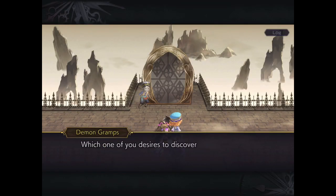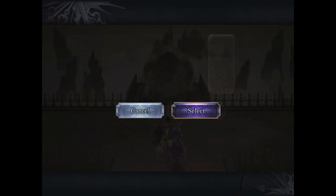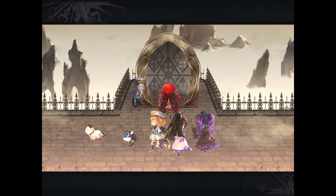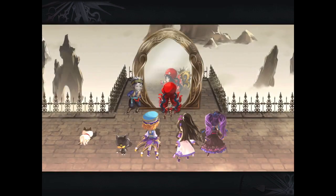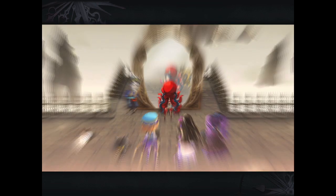Hey everyone, it's Will, Gamer Dad, with another video for you. So as promised, this is the second battle for the Manifest Weapons that's available in update 2.1.500. And in it, we're going to be taking on Nagy for her Manifest Weapon.